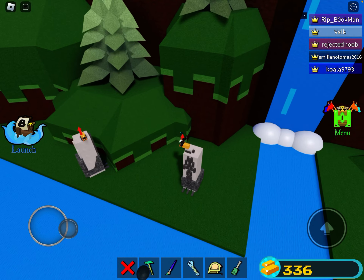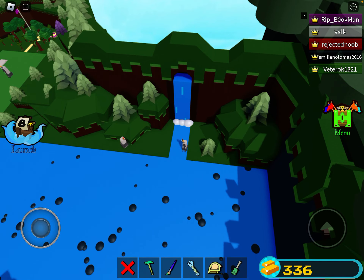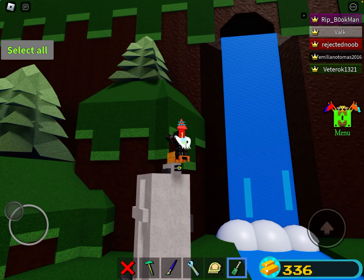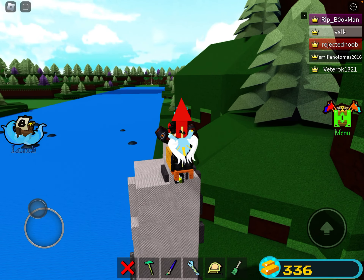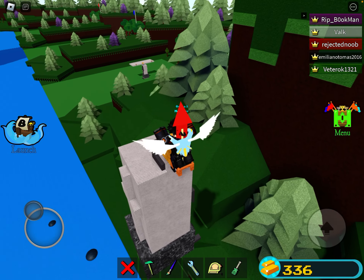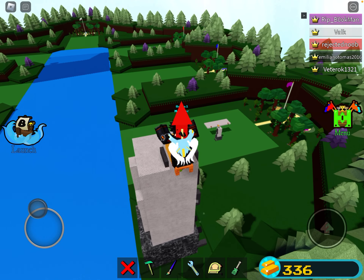All right, once you're here in the river you can reload. Let's head back there. I'll just turn into block — not enter. Oh yeah, wait — I forgot, turn collision off for those blocks. Yeah, that's good.